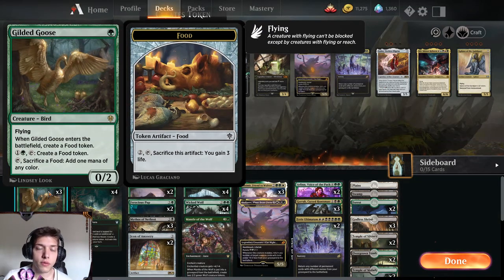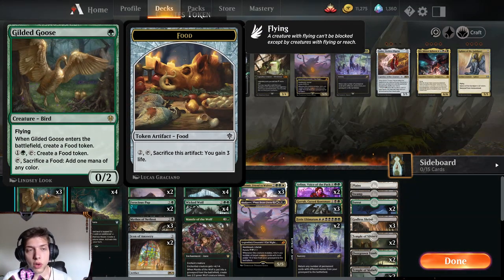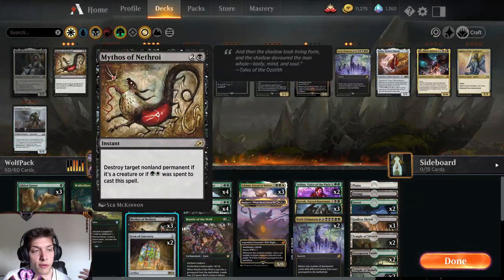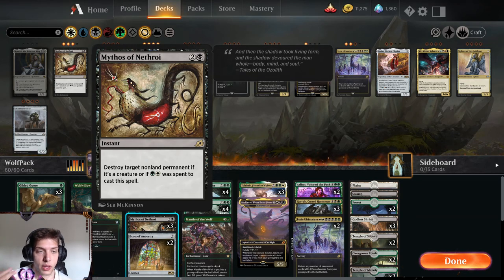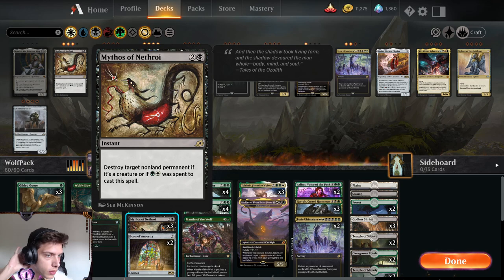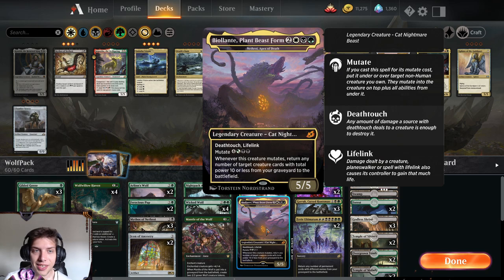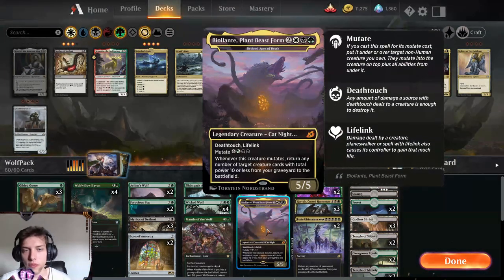We have a few Gilded Goose for some mana fixing, and also it's very good for the food synergies with Wicked Wolf to give it indestructible, which is really nice. We have Mythos of Nethroi — it's a very good distraction control spell that I haven't played with, and I thought this would be a great chance to use it. I also have some other cool cards from Ikoria, such as Nethroi, Apex of Death.